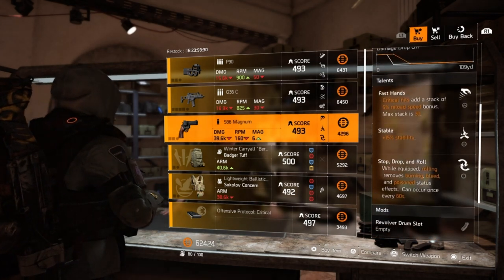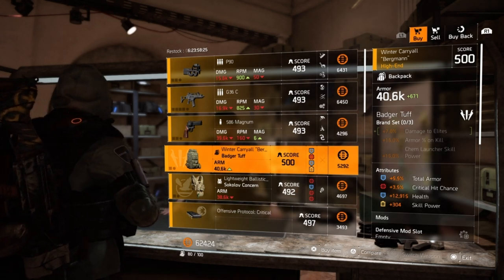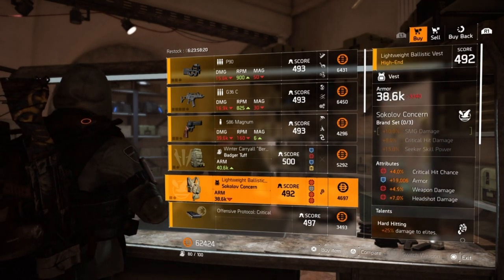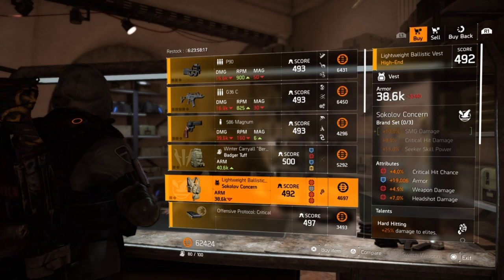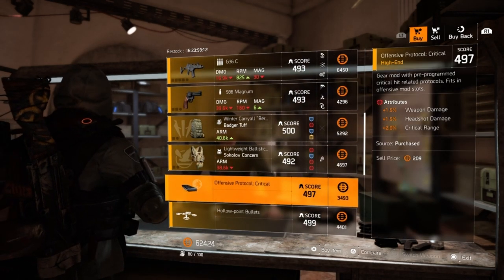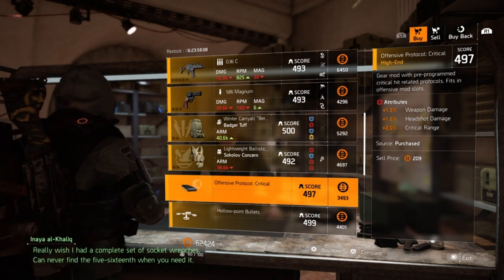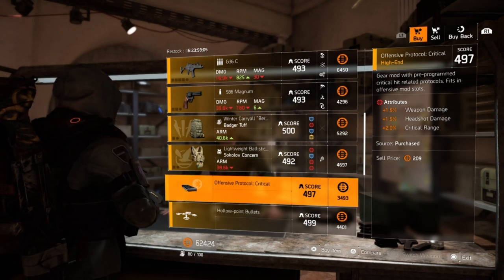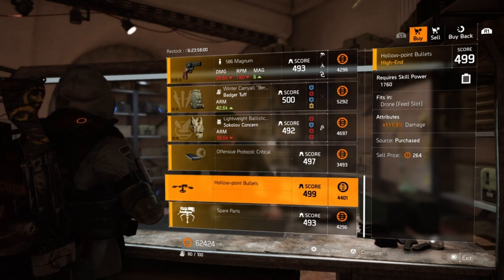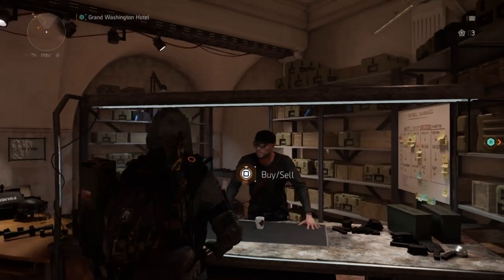Fast Hands Stable Stop Drop and Roll. We have a Badger Muff Backpack with 5.5% Total Armor, 3.5% Crit Chance, 12,915 Health, 304 Skill Power. Moving on we have a Suck Me Off Chest Piece with 4% Crit Chance, 19,006 Armor, 4.5% Weapon Damage, 7% Headshot Damage with Hard Hitting. Moving on we have an Offensive Protocol Systems Mod with 1.5% Weapon Damage. Moving on we have a Drone Mod with 1.17.3% Damage and then finally a Turret Mod with 83.5% Skill Haste.